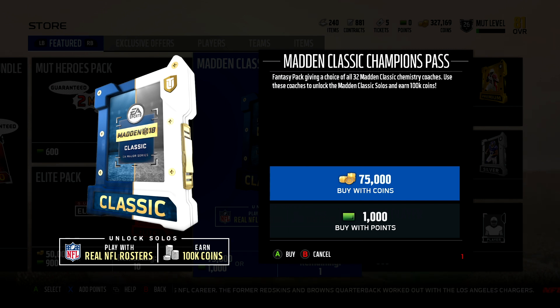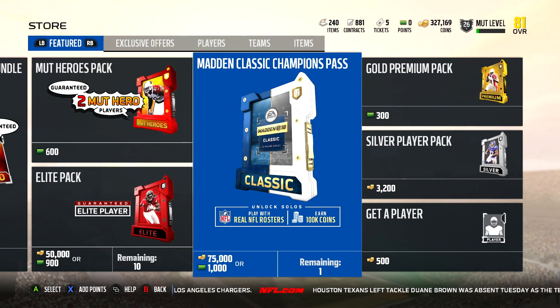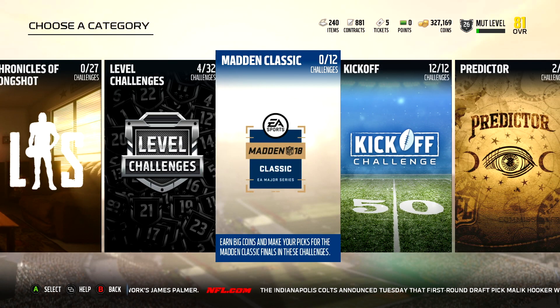But there's also the Fantasy Pack — given a choice of 32 Madden Classic chemistry coaches. Use these coaches to unlock Madden Classic solos and earn 100,000 coins. So all you need is this pack in order to play those challenges, but again it costs you 75,000 coins or 1,000 points, either one. You get 100,000 coins for doing it. I guess if 25,000 is worth it for you — but personally for me, since it's just coins, that's really not much of a reward. I'd rather have players or packs or something like that. But that's what you need in order to unlock the challenges.